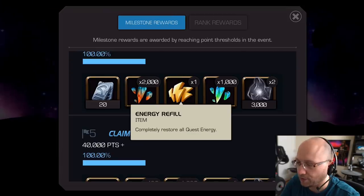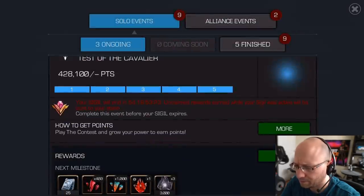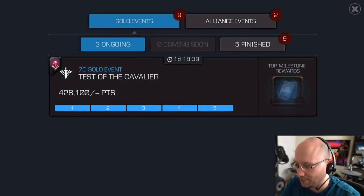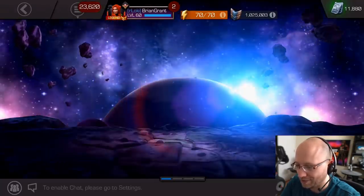Energy Refill — as far as I'm concerned, that is just a 30-unit value right there. And some shards and things like that. So again, it's based on Story Progression, so your rewards might look different if you're not Cavalier yet. And the way to get points is just by playing the game. Kabam couldn't make this any easier — you get points just for spending your energy in this game. You don't even have to win the fight, just spend energy. So yeah, just play the game naturally and you should be good there.